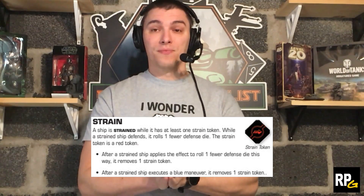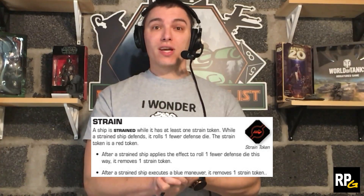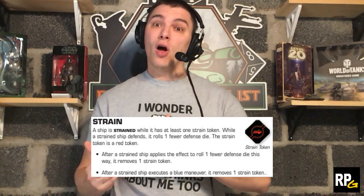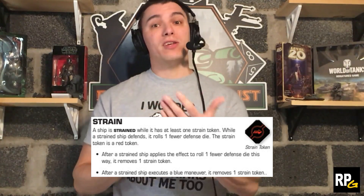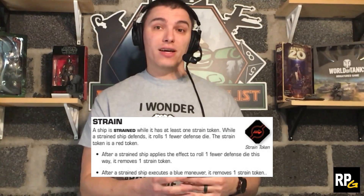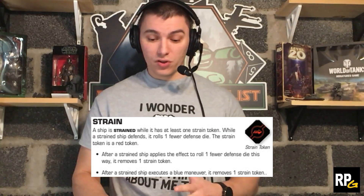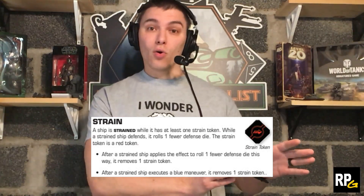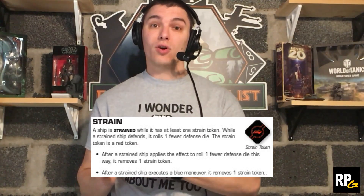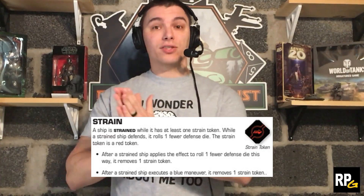While a strained ship defends, it rolls one fewer defense die. The strain token is a red token, so keep that in mind when you look at your cards and see something like 'while the ship has a red token' or 'you may spend a red token.' After a strained ship applies the effect to roll one fewer defense die, it removes the strain token. After a strained ship executes a blue maneuver, it also removes one strain token.